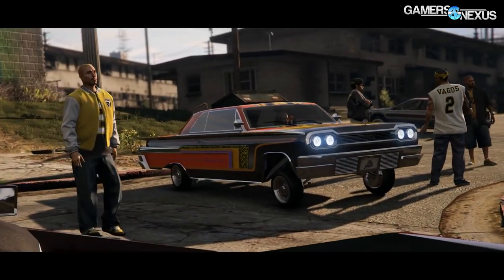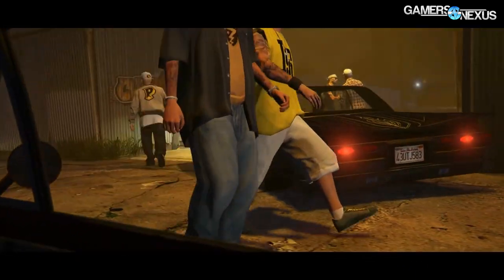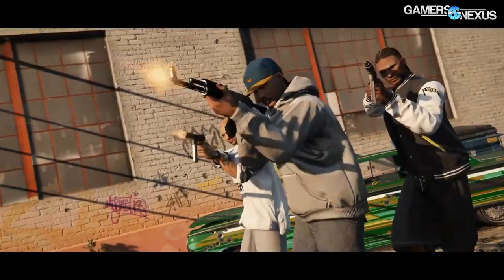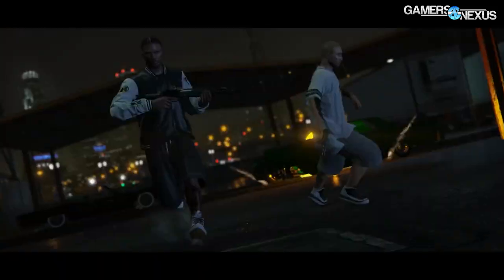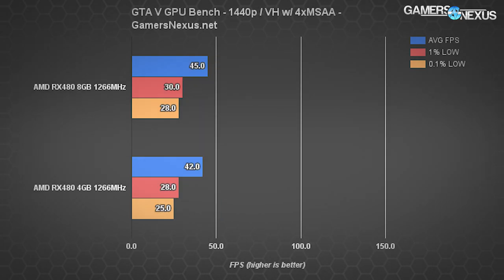GTA 5 was completely retested on the RX 480 cards after speaking with AMD's Scott Wasson. We received an unreleased in-development driver, version 16.7.1, that should resolve previously mentioned GTA 5 stuttering issues from launch day — this driver is used only for GTA 5; the rest are on 16.6.2. We see 85.3 fps average on the 8GB card at 1080p versus 83 fps on the 4GB — imperceptible but measurable. 0.1% lows are 54.3 vs 51 fps respectively. 4K and 1440p show similar results.